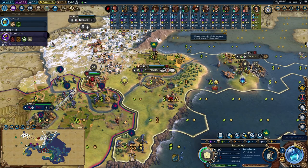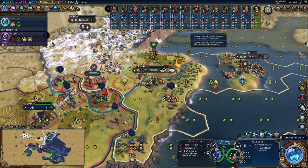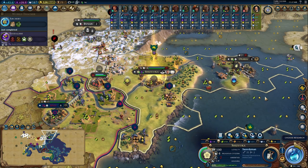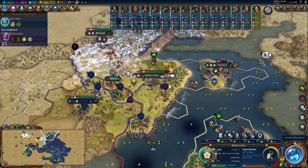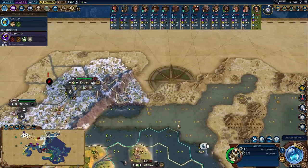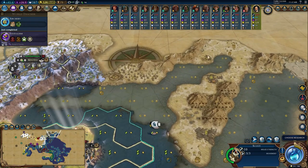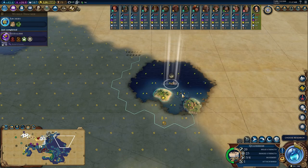We've got to get to work on these units. We're going to take out that crossbowman and start focusing down some of these men-at-arms too with our shots. Buying an archer in Shizuka next turn - they'll be able to take out some more units. Our scout finally headed north but there's a barbarian encampment. We can try and pick up this tribal village to the northeast.